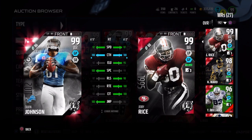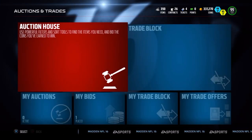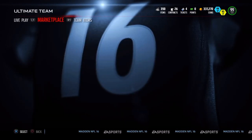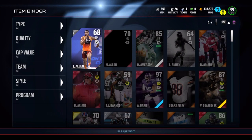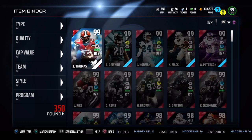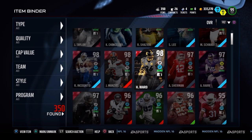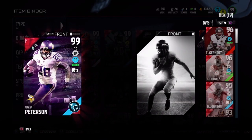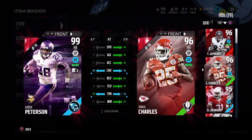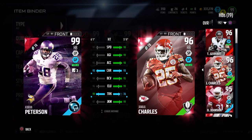My next review is Draft Champions Jamal Charles, and the reason I chose him is that on paper he absolutely destroys AP, and even the cap value shows EA feels Draft Champions Charles is more valuable than AP. As you can see, Charles has better cap value even though AP has a better overall rating — I'm very curious to see how this plays out. I'll see y'all for that review.